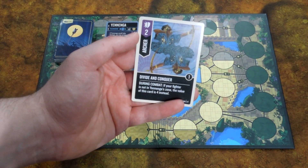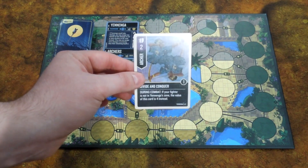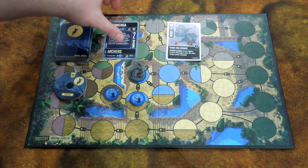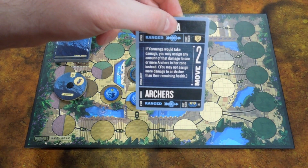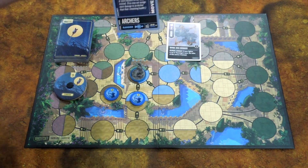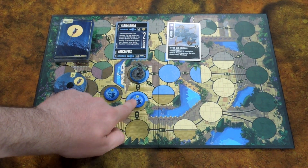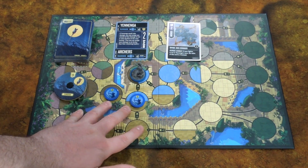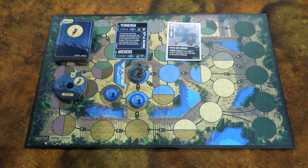The archers have an interesting card, Divide and Conquer, which is a two Versatile card. If your fighter is not in Yanenga's zone, the value of this card is four instead. So you kind of want to split up, but also keep the archers close, because her ability is that if Yanenga would take damage, you may assign any amount of that damage to one or more of your archers in her zone instead — but you may not assign more damage to an archer than their remaining health. So if Yanenga would take damage and an archer is in her zone, you can take out the archer instead. You want to keep your archers close, but also keep them away for Divide and Conquer.